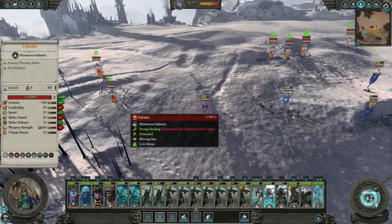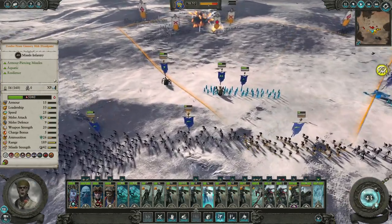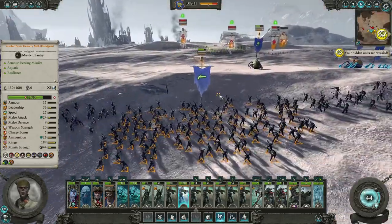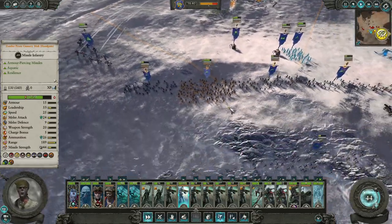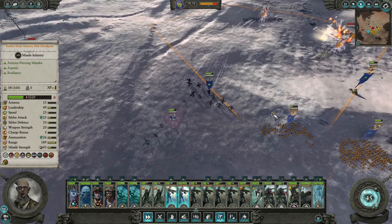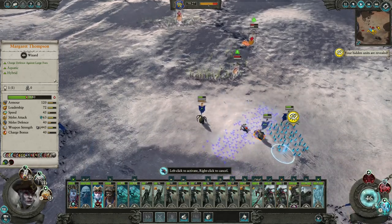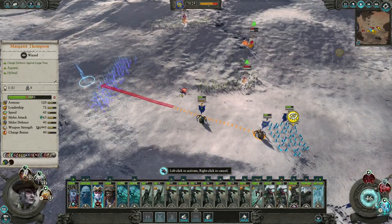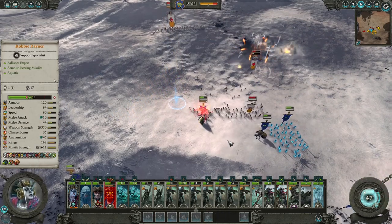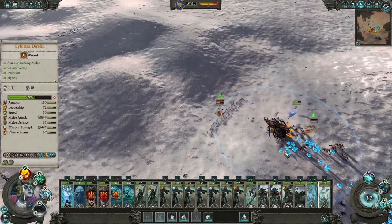These guys should be able to be pretty good against it. How's the firing line doing? Most seem to be firing. Let's make you a little thinner - oh, you have a terrible position actually. Turn around and try to shoot these. That should be fine. Let's get a gunnery line - not there. You know what, I could just pop them there and then turn them around.